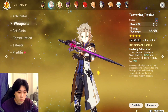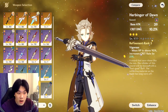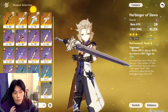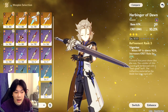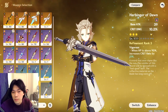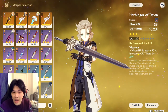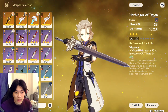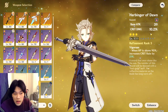Harbinger of Dawn is a three-star weapon that is very easily refined. Harbinger of Dawn and weapons similar to it are good for characters that don't need attack scaling. It's not that Albedo doesn't need attack — the ultimate and the first part of his elemental skill do scale off attack or geo damage — but base attack on three-star weapons is never that great, and I've said in the past they're never worth keeping.